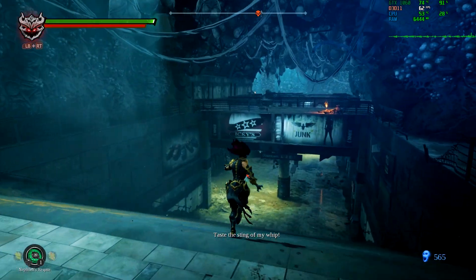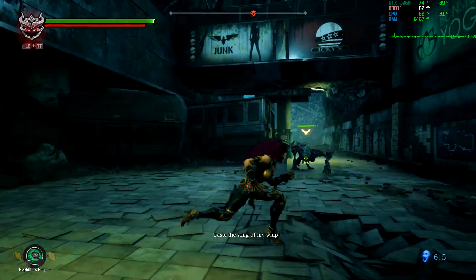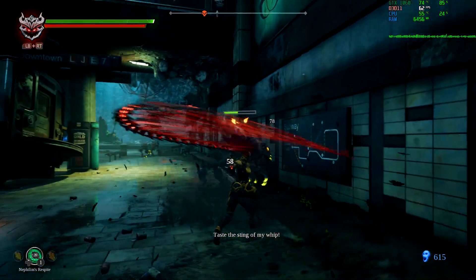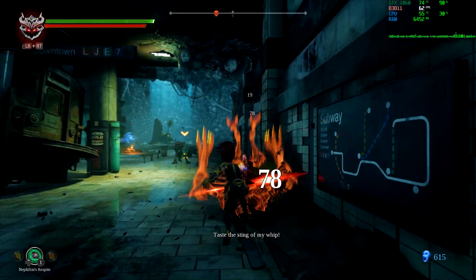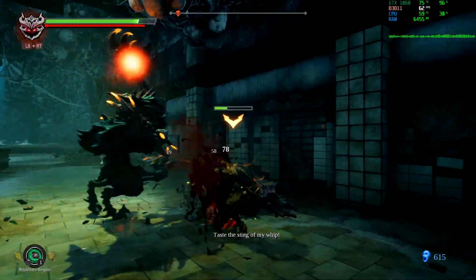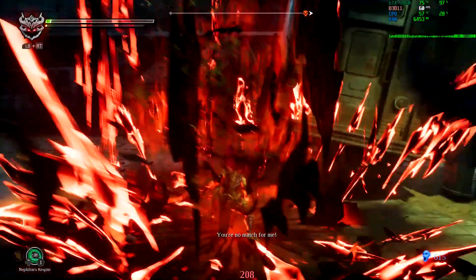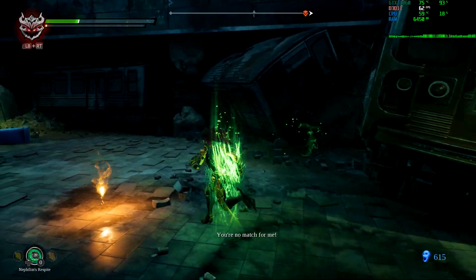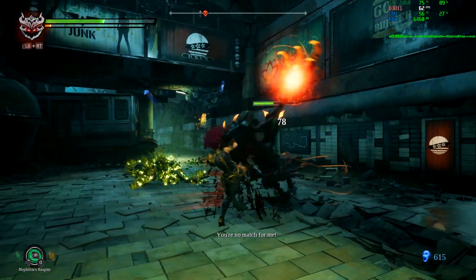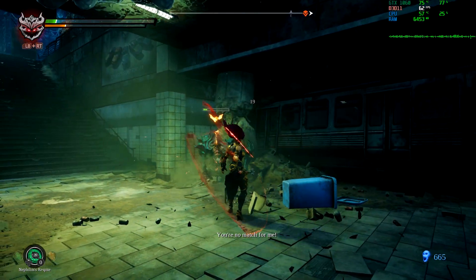Moving on, there is no horse gameplay in Darksiders 3. A lot of people believe this was due to budget cuts — that's why there's no horse roaming or horse battling in the game. That is not actually true. This was programmed into the game's design from the start; when they were developing a storyline for how to make Fury vengeful or rageful, they went along with this direction. So it was not mainly budget cuts as many think.